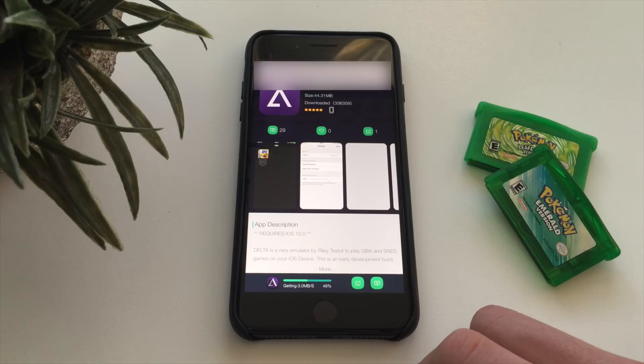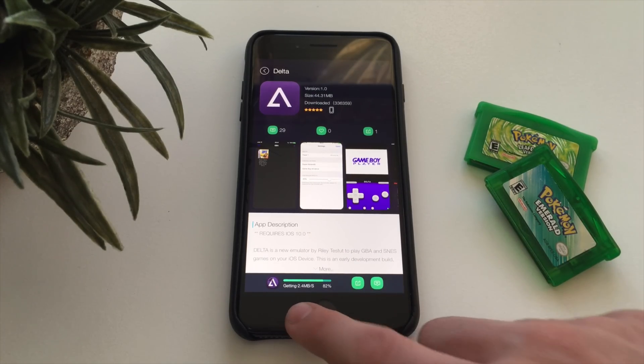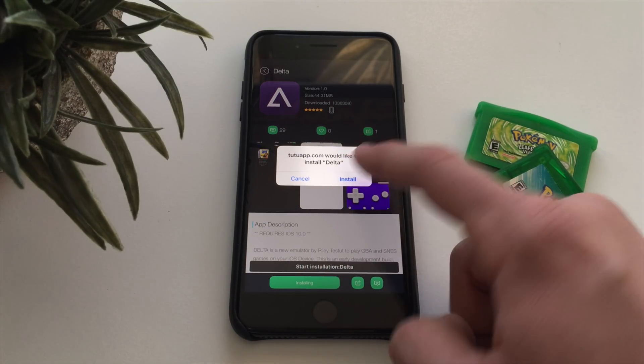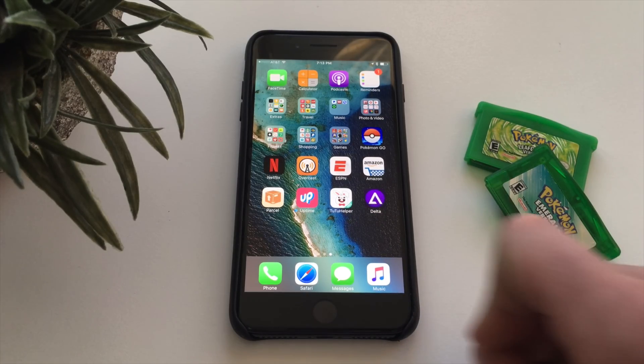As it's installing, you'll need to wait and stay on the app. Do not close TuTu Helper or it will not install. Let it install, and then it will say 'TuTu App would like to install Delta.' Push Install once again, and you should see it light up and install on your home screen.